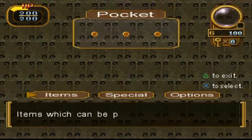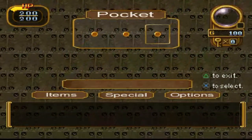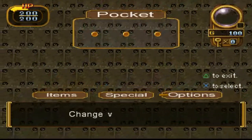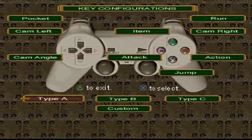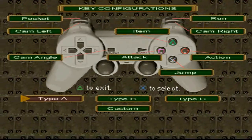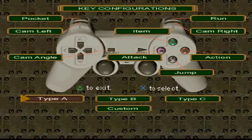The jump button — do you go to configure or something? All right, let's see how this works. There we go, you can change the controller configuration. The run button is L2. That doesn't make much sense.